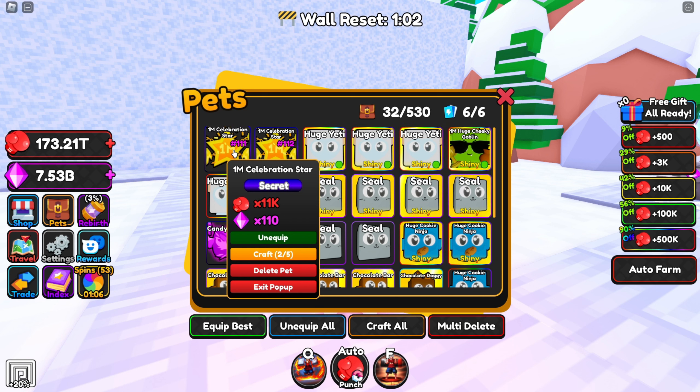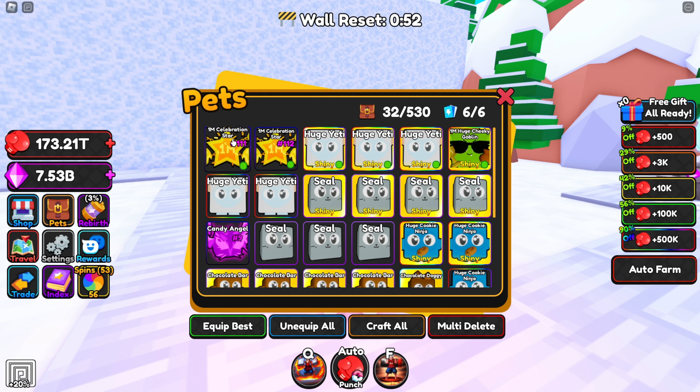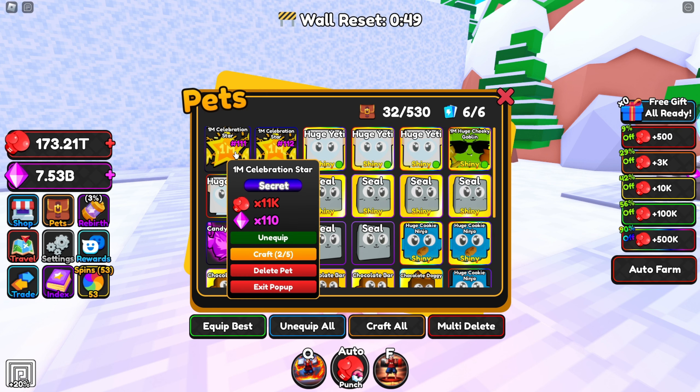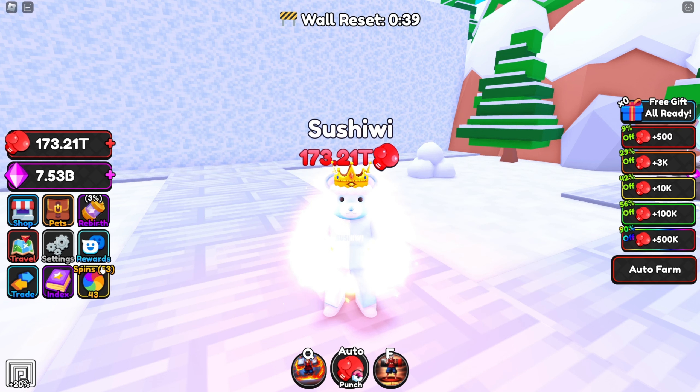I'm going to show you guys these stats - these things are absolutely crazy. They do 11,000 strength and times 110 gems, which is just absolutely wild. I definitely have those on the team because they are our craziest pets yet by far. I also got a shiny version of the huge cheeky goblin that was inside of the same 1 million event egg.